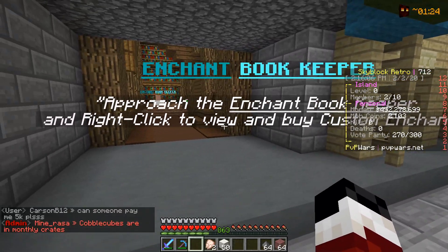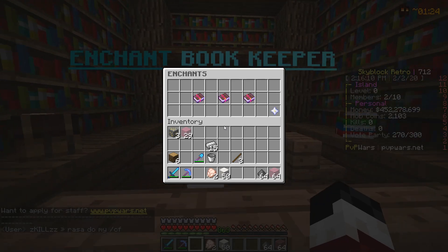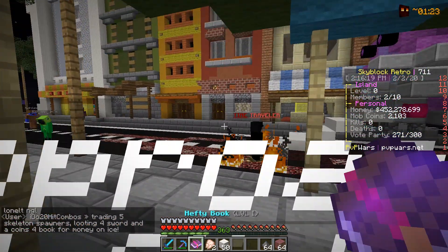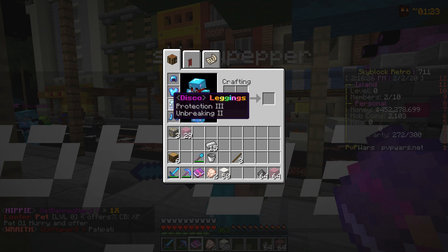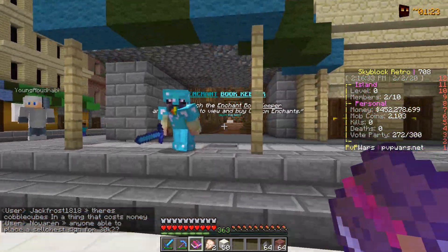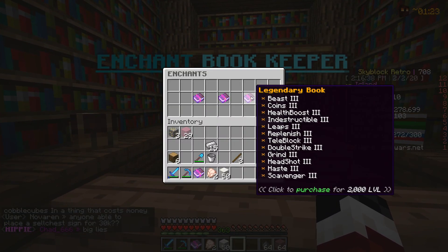A buddy allowed us to use his public XP farm and we actually grinded up about 800 levels. With this we can get a basic book and hopefully start making ourselves a god set. We collected this basic book and it gives permanent resistance effect that applies to armor. With the armor set we currently have I don't think I'll put this on just yet — I want to start grinding up to the legendary books, which require 2,000 levels.